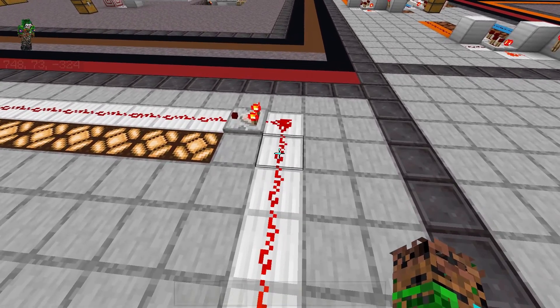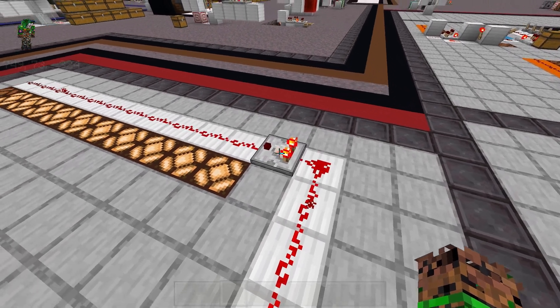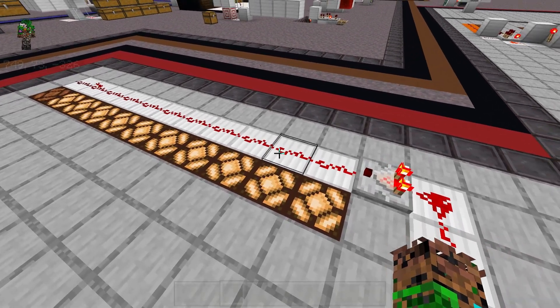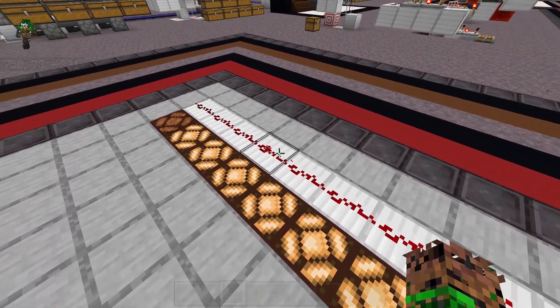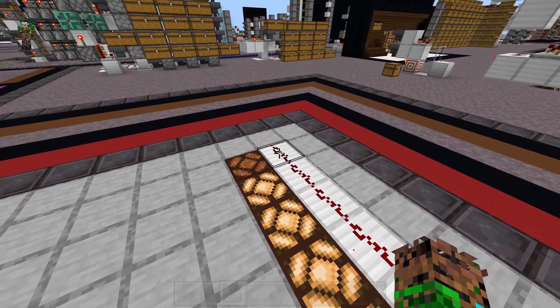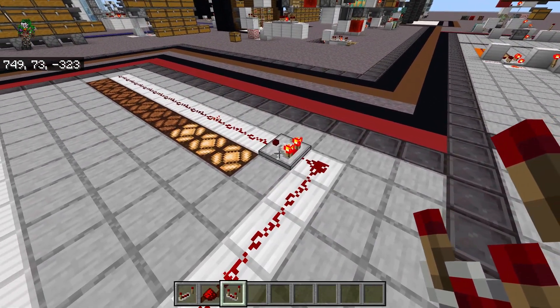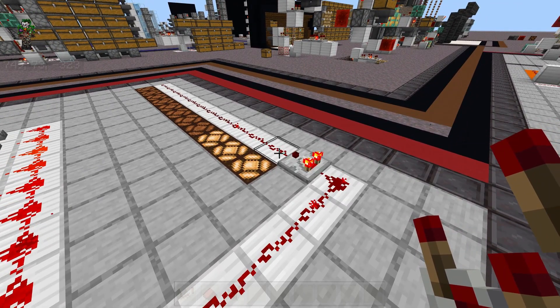Then 14, 13, 12, 11, 10. So this comparator is carrying the strength of 10 from the dust behind it to the dust after it. That first dust still has 10, but then we have 9, 8, 7, 6, 5, 4, 3, 2, and 1. A strength of 0 means the dust is turned off, so it's not powering anything. So really, the comparator is just carrying the signal strength from the input to the output without letting that strength degrade.